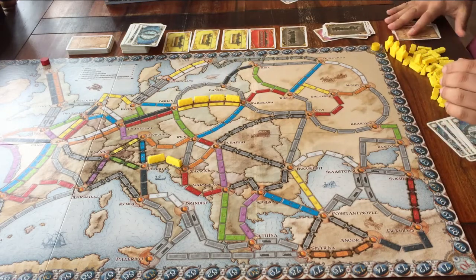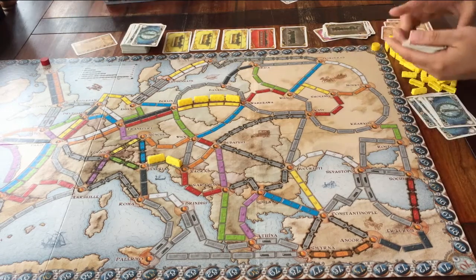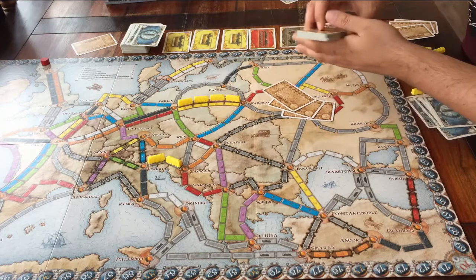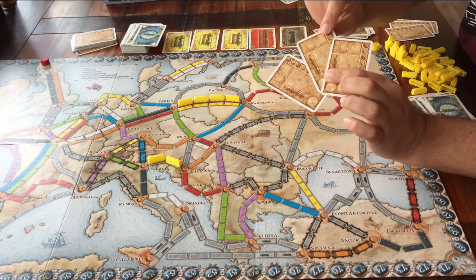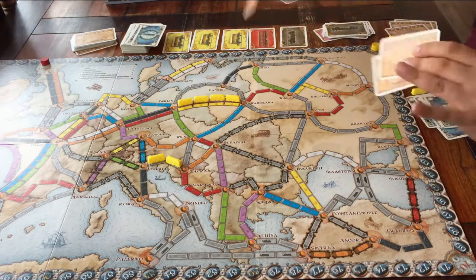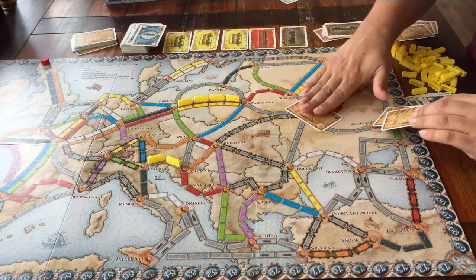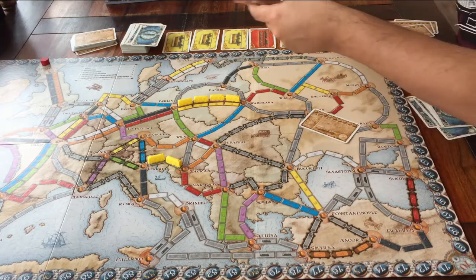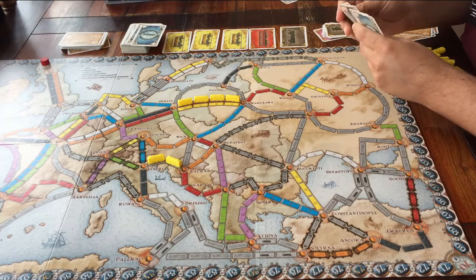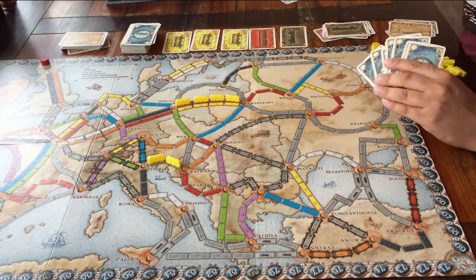Option three: the third and last thing you can do when it's your turn is take new route cards. You don't have to wait until you've completed the ones you already have. You always take three cards from the route deck, and you must keep at least one of them. If you see a card that shows a route you already have, make sure to keep it. When you complete a route from one of your cards, don't say anything — just keep them face down until the end of the game. The cards you don't choose go on the bottom of the deck. Those are the three things you can do when it's your turn: take new cards, claim a route, or take new route cards.